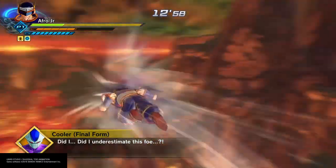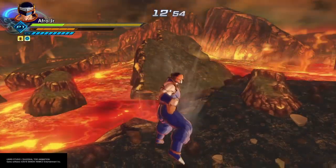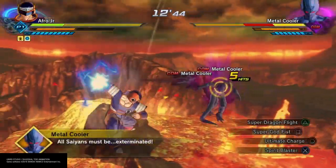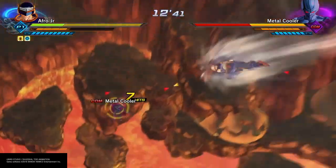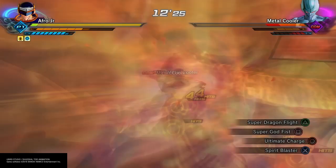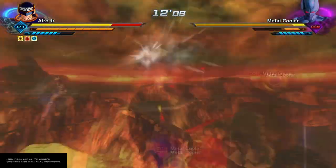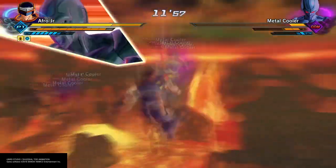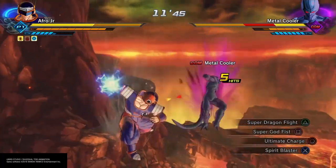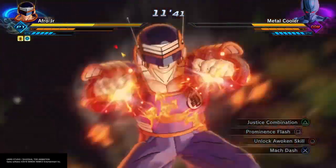We finish off Cooler, and now we're going to have to face a bunch of Metal Coolers. I'm going to just speed through most of this because it's just killing three Coolers — nothing really special here. I do love some of these attacks — Super Dragon Flight and that Super God Fist. I am going to try it with Savage Strike, hopefully it works the same. And they hit me with like three Death Meteors, that was really annoying. I don't know why I did not stop that.